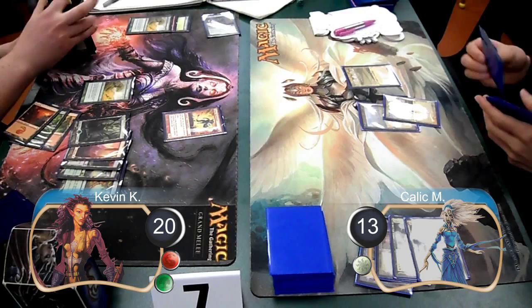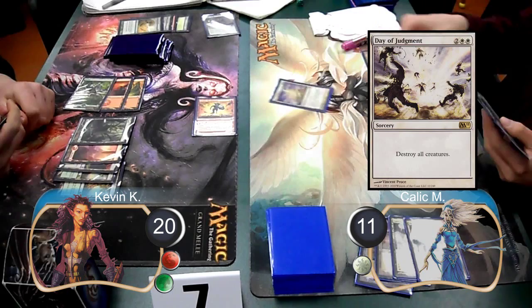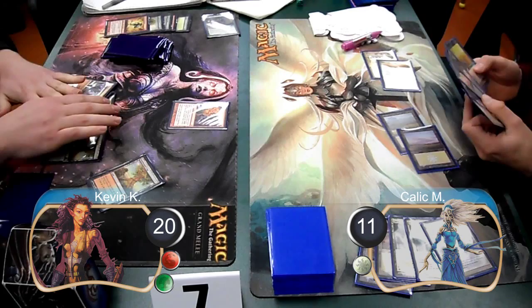I used a second Ramping Growth on my turn to find a Mountain this time. I then attacked with my Rune Blaster again, which Kallik took, going down to 11 life. Kallik then laid down his fourth land and used the Day of Judgment to kill my Rune Blaster. On my next turn, I used a Lava Ball Trap to destroy two of Kallik's Plains, taking him back down to two lands.